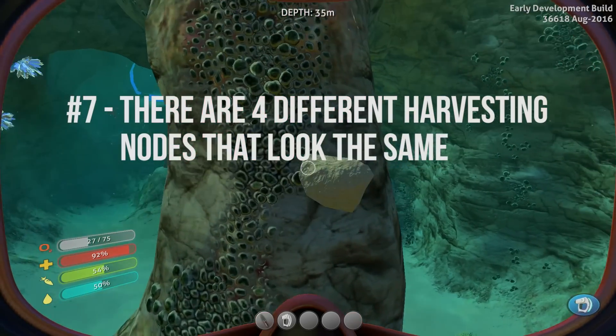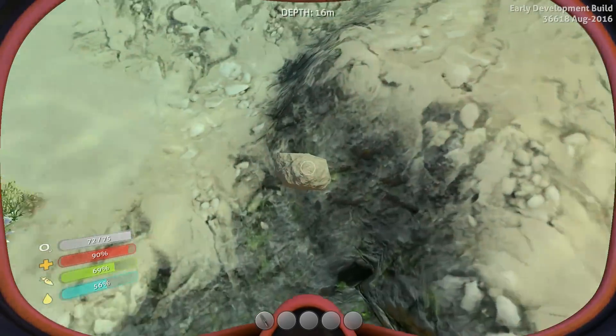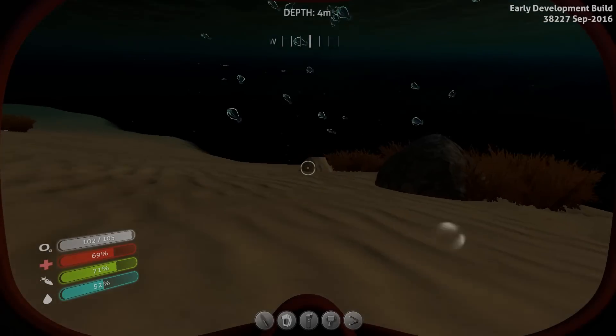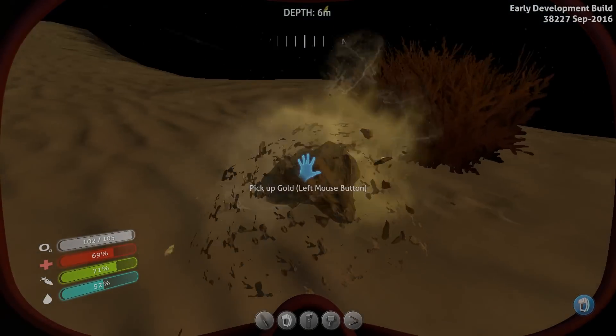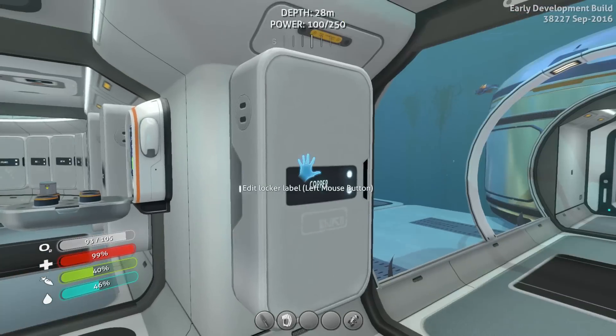The harvesting nodes that look like rocks all appear to be the same, but when you get close enough their names will be different. Limestone contains copper, lead, or titanium. Sandstone contains gold or silver. Basalt contains gold or diamond. And shale contains gold and lithium. So yeah, you're likely to end up with lots of gold in the long run.